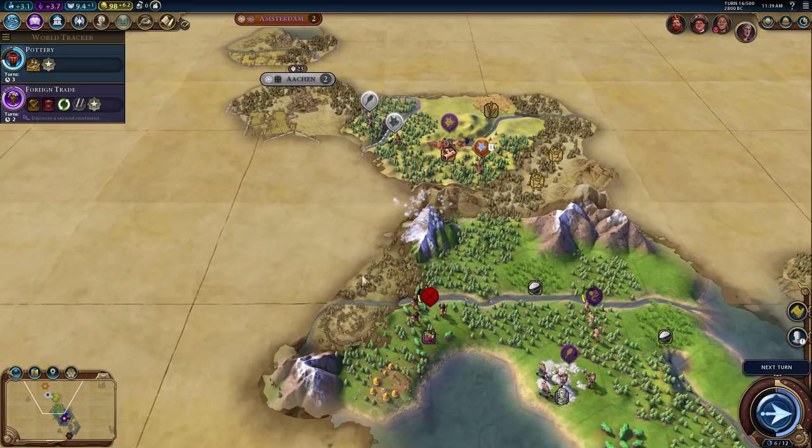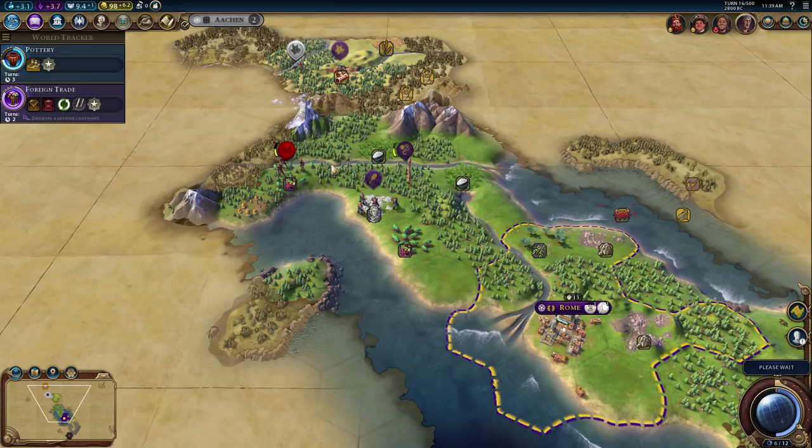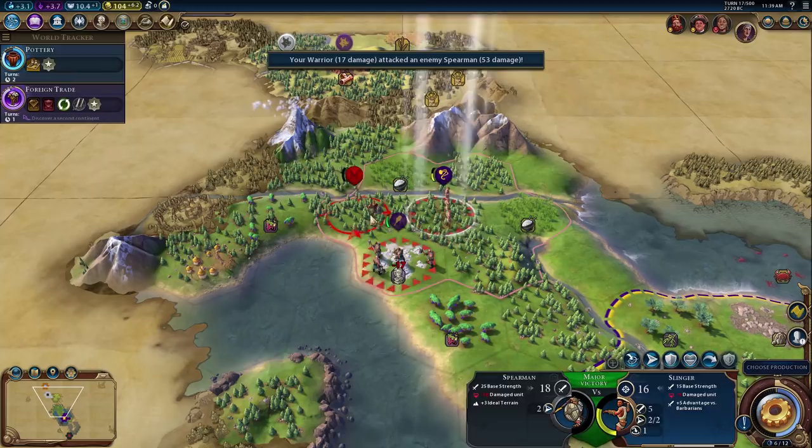We really need to get a second city down. Hopefully his unit chases us — yeah, he fell right into our trap! We got a boost for archers, which is good because we're going to need a lot of archers pretty quickly, especially if Alexander is going to start declaring war on us. Our builder is down.